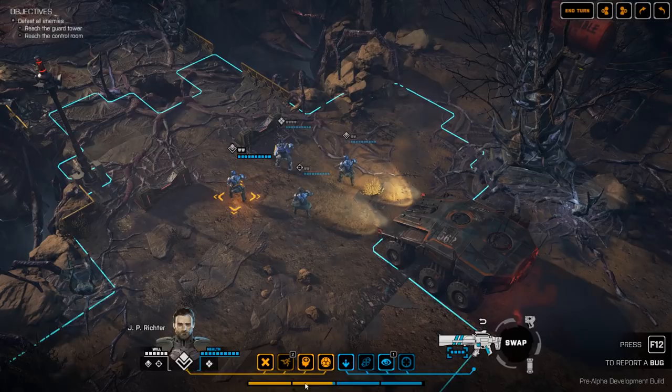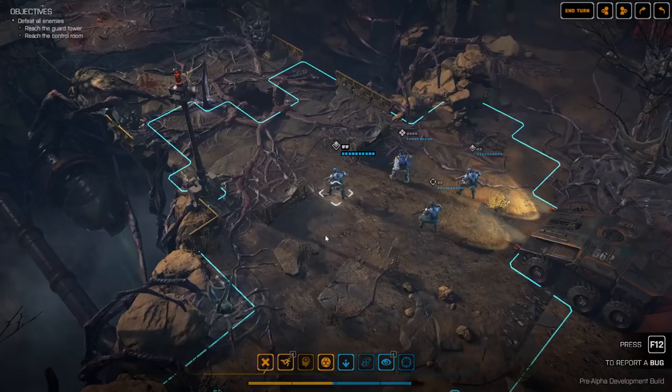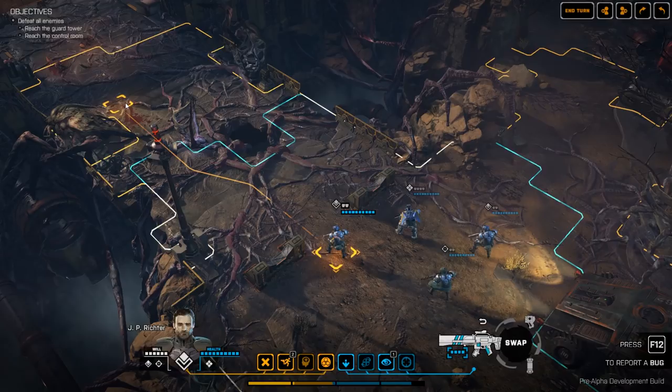One other thing you will notice now — we have implemented this little bar at the bottom which shows us how many time units we have. With this assault selected, you can see that if I move within the blue zone, we can still move one tile at a time and see how many time units we'll have remaining. Anywhere within the blue zone, we will still have enough time units left to take a shot. If we go beyond the blue zone into the yellow zone, we will not have enough time units to shoot.